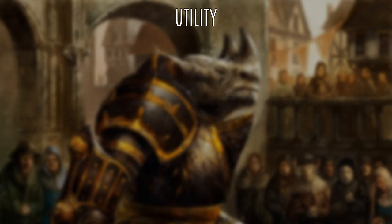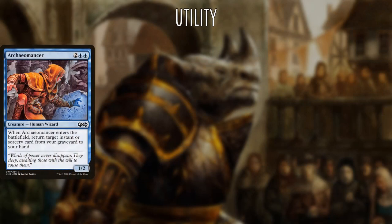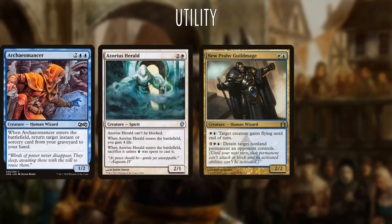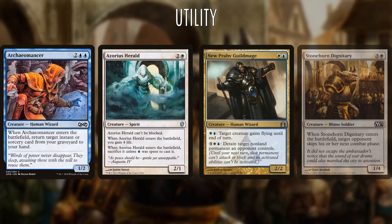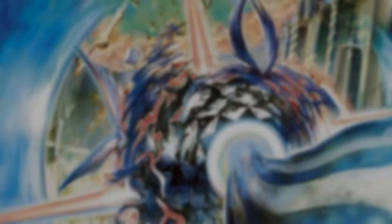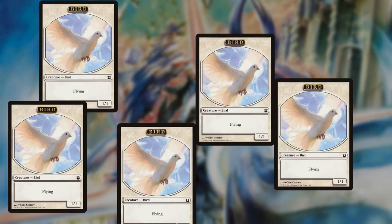Finally our utility package includes some uncategorized flicker targets: Archaeomancer allowing us to bounce removal or draw spells back to our hand; Azorius Herald allowing us to gain additional life; Nuprav Guildmage who can give some of our creatures flying or detain a threat; and Stonehorn Dignitary who can fog one of our opponents each time he's flickered, negating their ability to attack us entirely. This flickering Pillowfort deck is built around stalling long enough to reach Approach or Azor's Allocators, deterring attacks with a strong removal suite, and a large derpy bird air force.